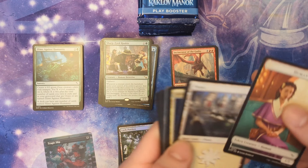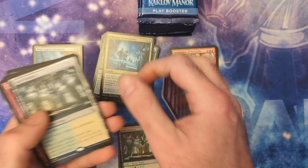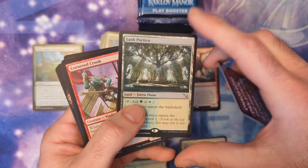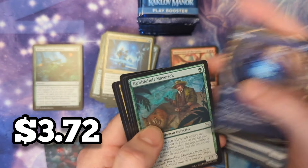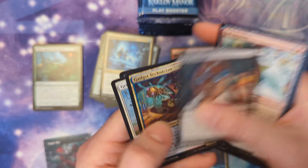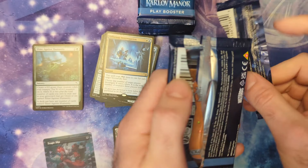Out of this play box right here — eight surveill lands! This is crazy. So that Lush Portico — and you've gotta love Magic, I learned so much from it. I had to Google what a portico was and I was educated.